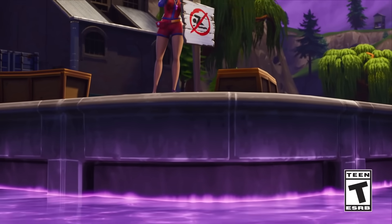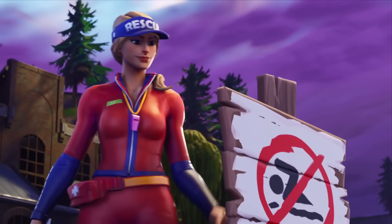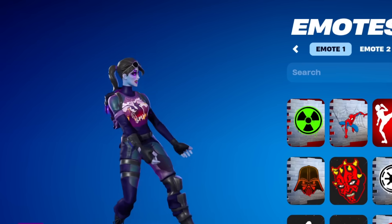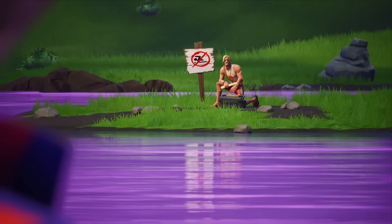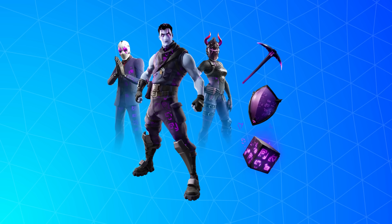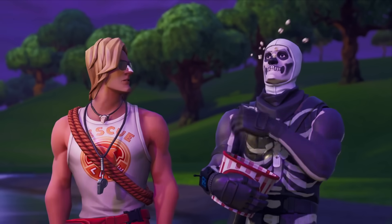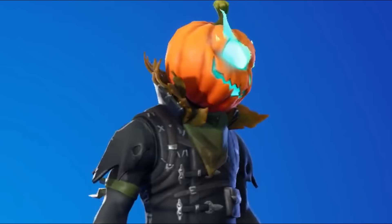Chapter 1 Season 6 was the season of The Cube. The Battle Pass had some iconic skins, but we also got the Dark Bomber — when it released it was Rare Rarity, but now it's Dark Series, so technically it was the first ever Dark Series skin in the game. Since then, Fortnite released more, but even an exclusive one, Dark Skully. It was also Fortnitemares, so we got a bunch of new skins that became future classics.